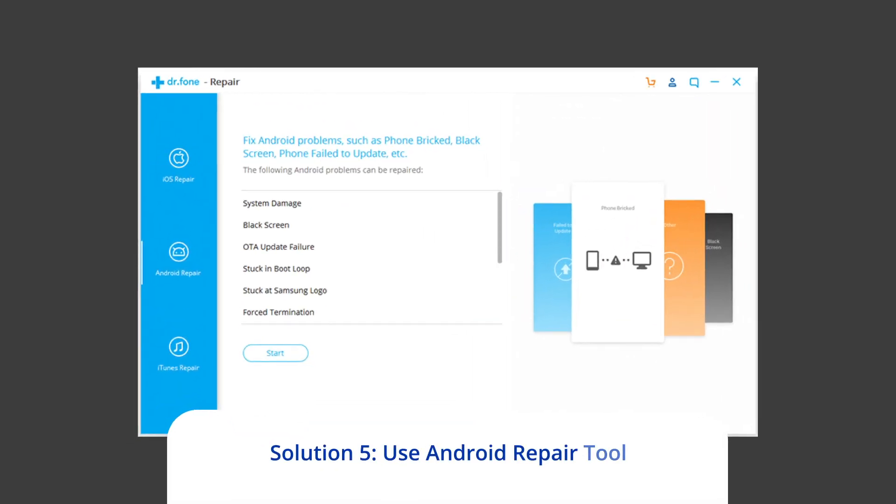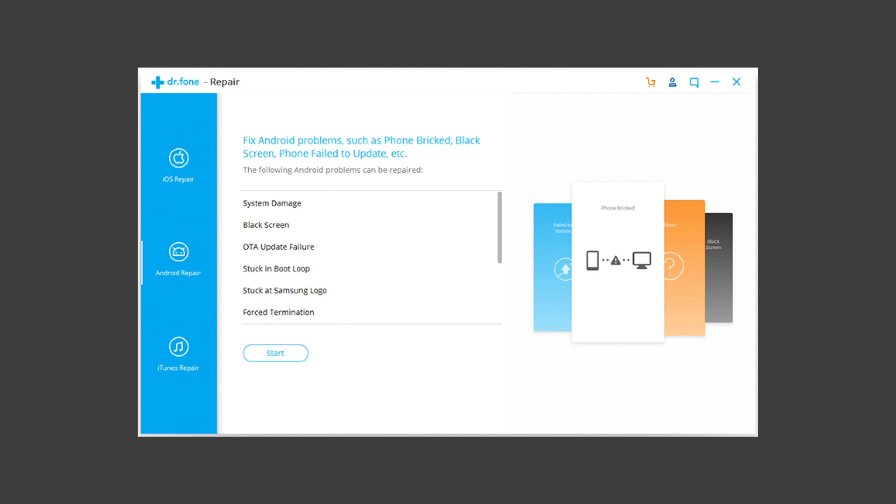Solution 5: Use Android Repair Tool. If you are looking for a quick way to resolve Solo Leveling Arise Stuck on Loading Screen problem, then there is no better option than using the Android Repair Tool. Besides this issue, it can fix other Android system errors and issues easily. To try this software, click on the link given in the description box below.